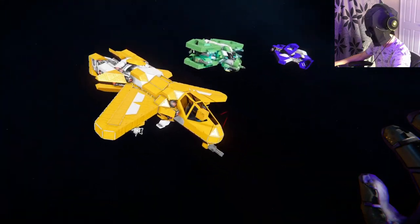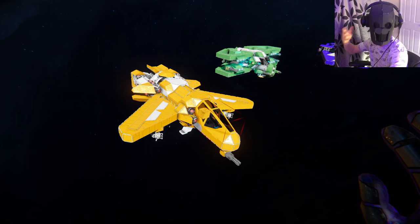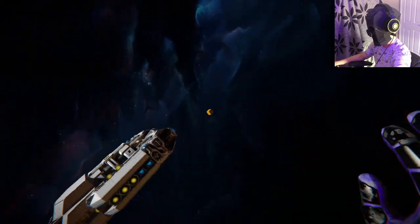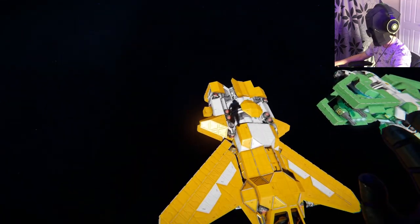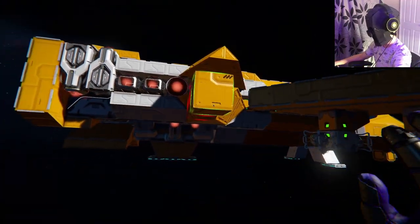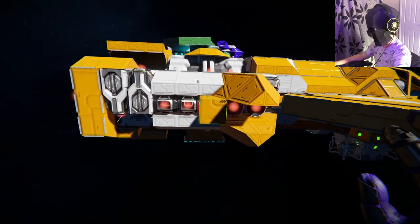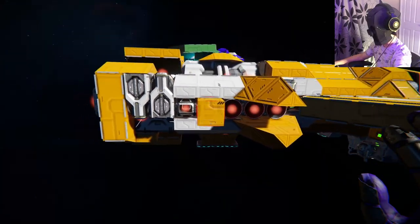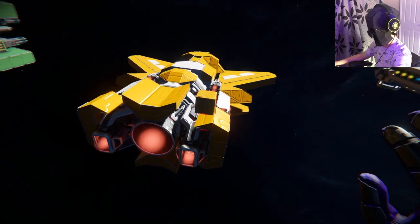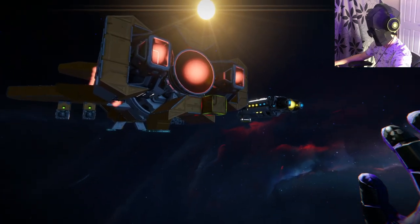That gives it the long fuselage aesthetic like most fighter jets on Earth. The back was kind of barren and flat, so I added little fins — almost like small wings off the back — and mirrored them on the bottom so they don't get in the way of the thrusters. I have a nice deep orangey-red color for those thrusters, which works really well with the orange color scheme. Then on the back I added more armor around the large thrusters and those mirrored top and bottom tail fins.